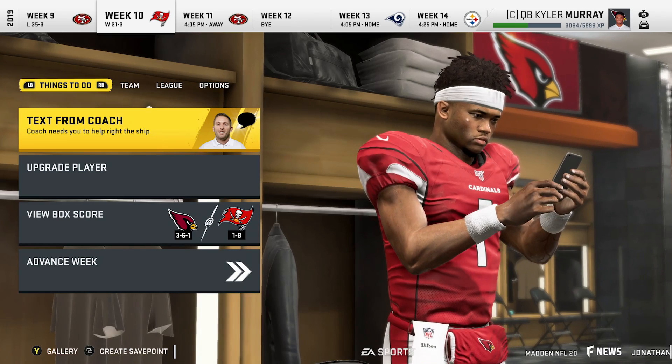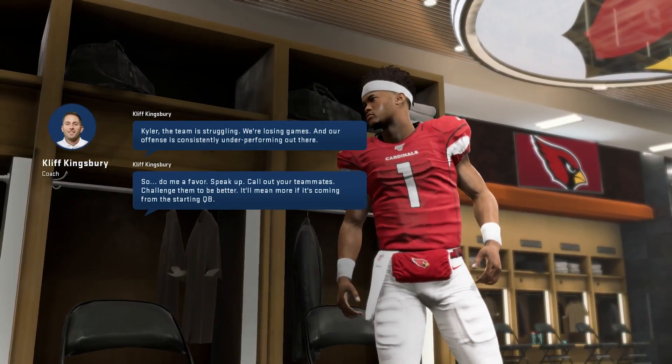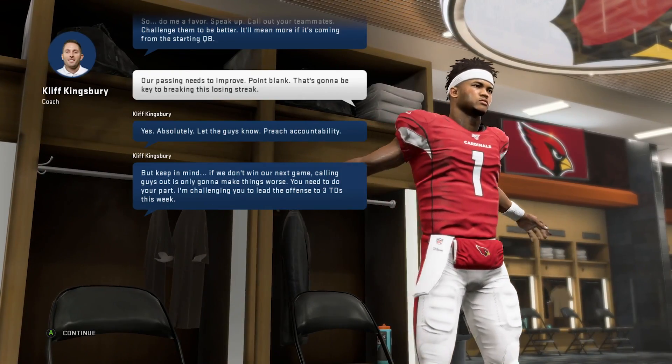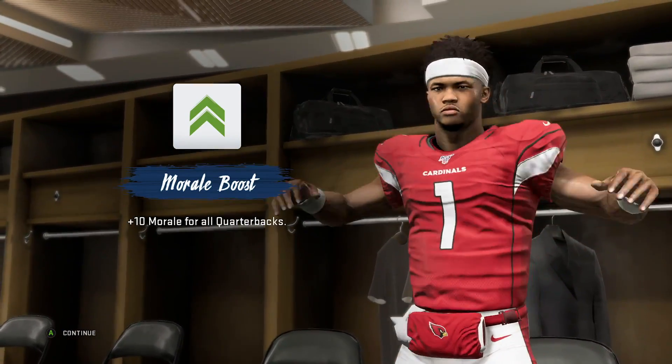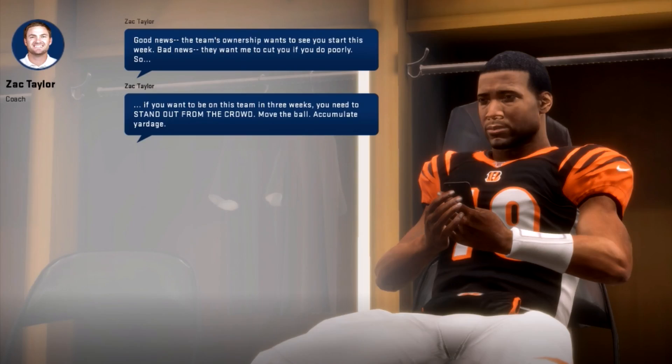Number 2 on the list is the Scenario Engine, something for franchise mode and career mode. It presents you with scenarios that can change the dynamic of the franchise. If you're a coach, coordinators will approach you with game plans tied to specific opponents, with goals and XP attached. If you're an owner, players may approach you about playing time. Right now from the beta it felt kind of bland, but the potential is definitely there if they keep building it out.